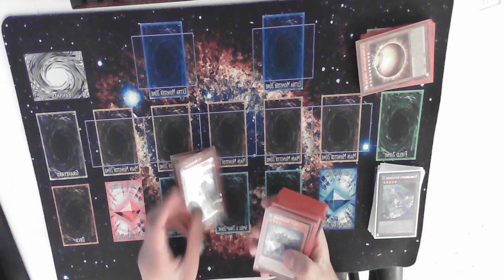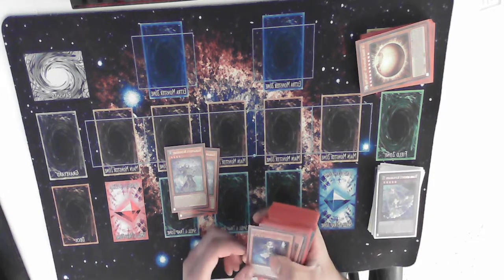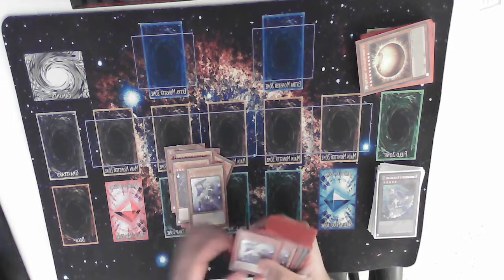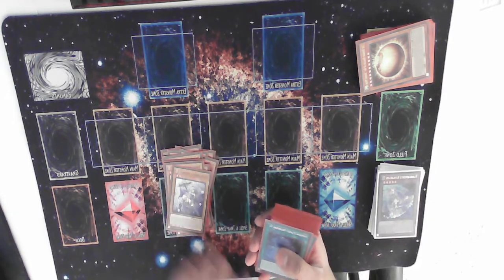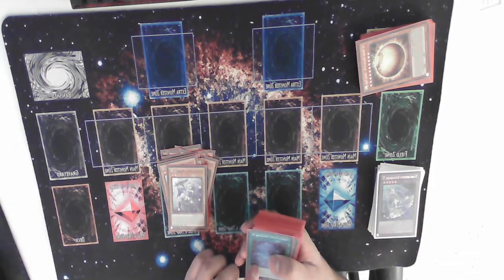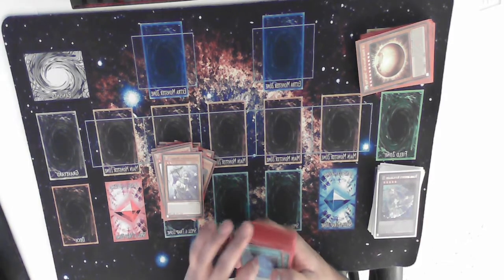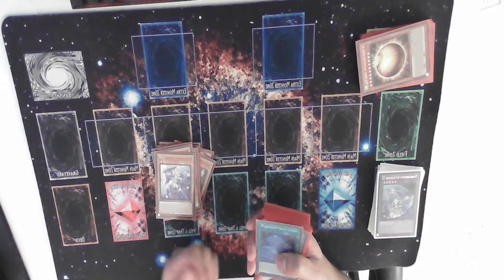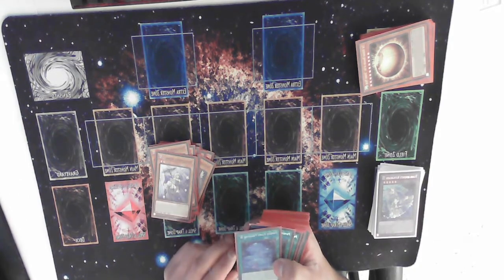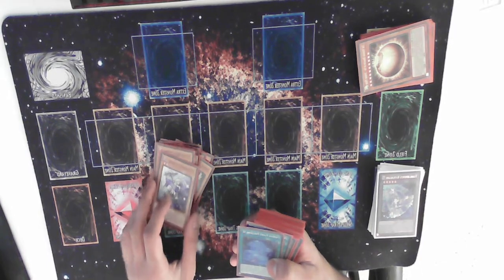3 Rhino Heart — the only normal summon in the deck, pretty self-explanatory, you always play three. 3 Shailen, 3 Havness, 3 Murly. I don't think there's any reason not to max out on the names at this point — more consistency on milling, and you need to see them with the Branded and High Spirits package. Branded and High Spirits plus one of these is full combo. And the fact that Murly is level 2 means you can send it off Sprint, Reborn, and with Elf.